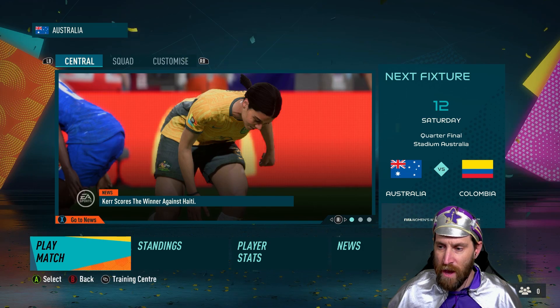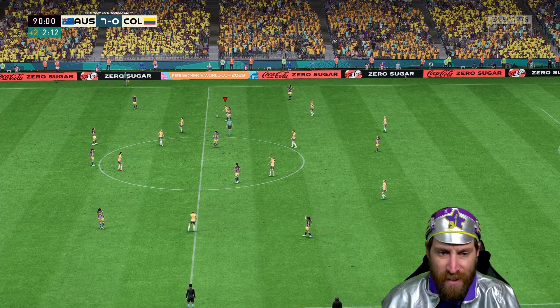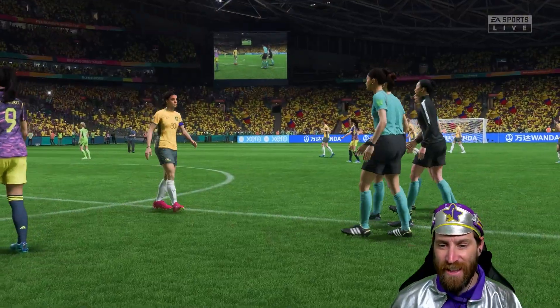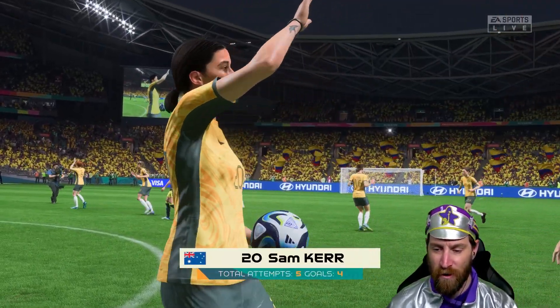It looks like we are against Colombia in the quarter-finals. And that's it — 7-0 against Colombia! Let's go, Australia! Come on the Matildas! Sam Kerr gets the ball, player of the match.